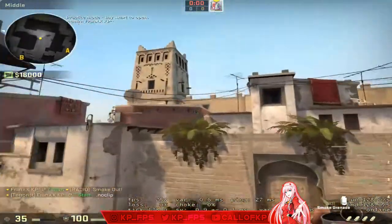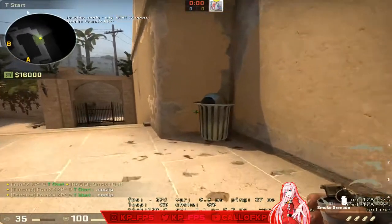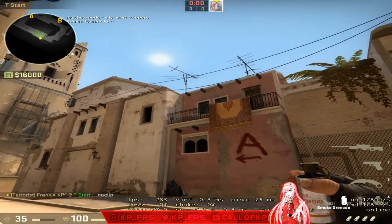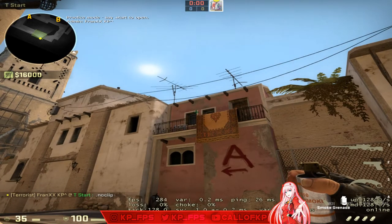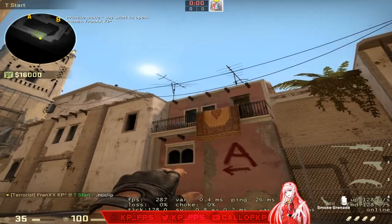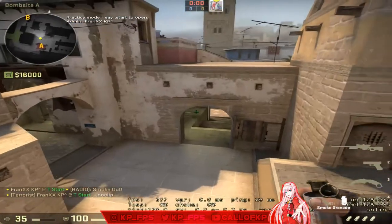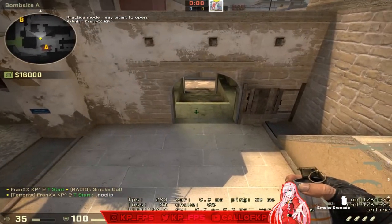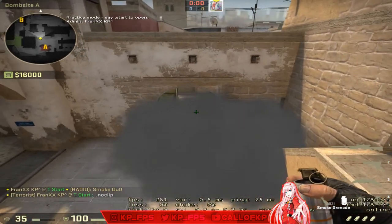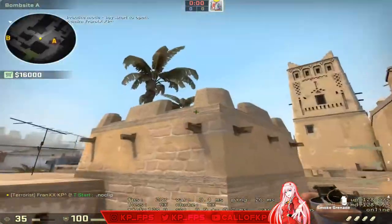No gap on the right, no gap on the left. Come back to T spawn from the same position. Crouch, look into the top right of the first window sill corner, and crouch jump throw — release when you hit the second railing. This will smoke top connector. If you combo this with a window smoke it allows you to get up cat fast.